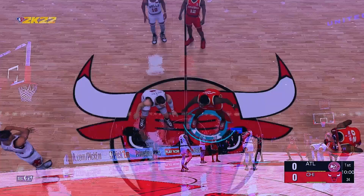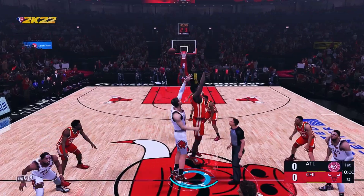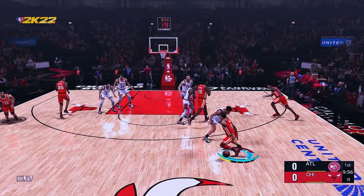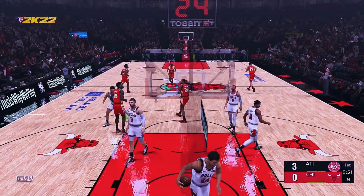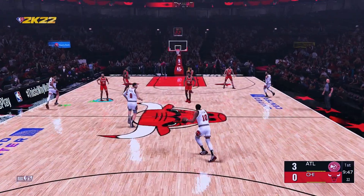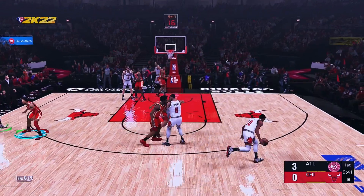Starting lineups for both teams: first for the Hawks, Young is out there with Bogdanovich, and it's Collins in at the four slot. For the Bulls, they've got Vucevic, the sweet-shooting seven-footer out of the U.S.